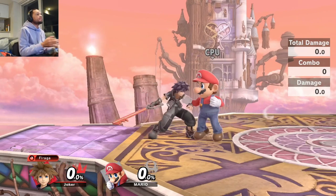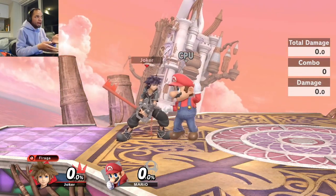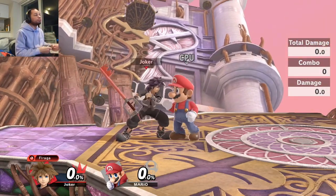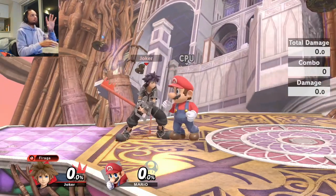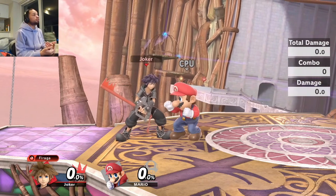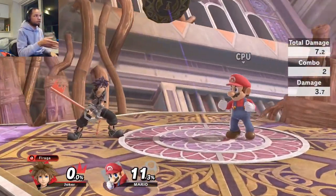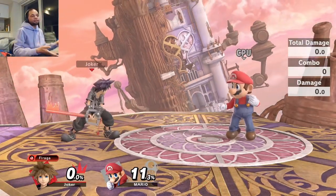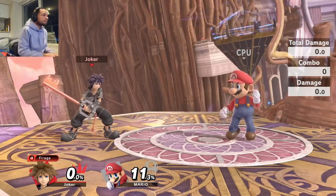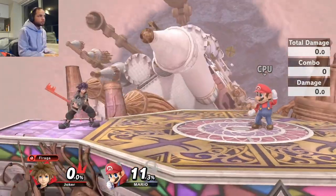Neutral air is the foundation of Sora — it's one of his main approach tools. It's a combo starter and extender, it's the start of the infamous nair loops, and I'll be covering that in another video. It leads into various kill confirms, it's useful as a mix-up tool, and it can be used as an edge guard tool, though forward air is more reliable for that.